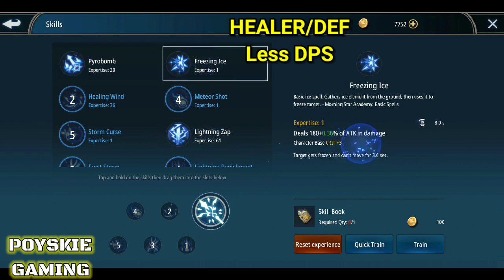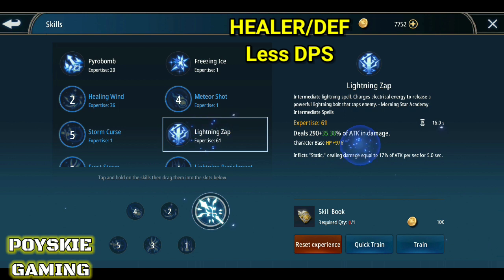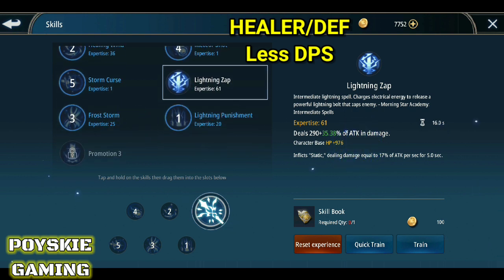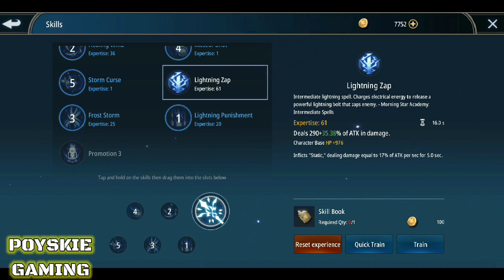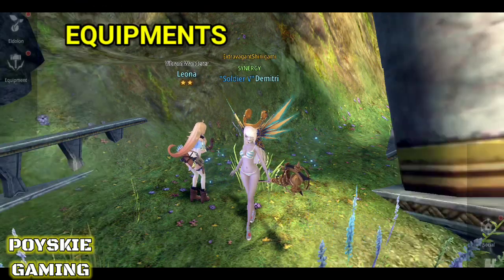Yung mga ito pwede mo naman silang dagdagan para dagdag stats din — kung kailangan mo ng creep dito, dagdag attack din yun. Pwede mong gawing kulay blue yung expertise hanggang sa 100. Pwede mong dagdagan yun. So tapos na tayo sa skills ng healer.